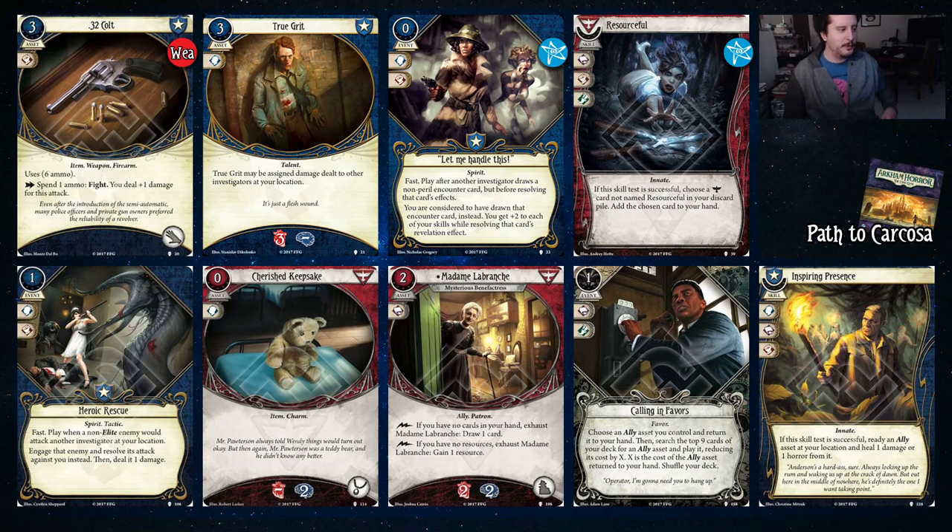We are into Carcosa. We have the .32 Colt — it's a weapon covered in our staples video. Daniela is another one that can actually use it because she does have five printed fists. The thing about the .32 Colt is that you need to have a high fist value to make it work because it does not give you a fist boost. True Grit is soak. Resourceful — while it may seem strange to spend your level zero Survivor slots on Resourceful, this actually scales with your deck very well as the game goes on, because by scenario eight you have all your experience cards to grab.